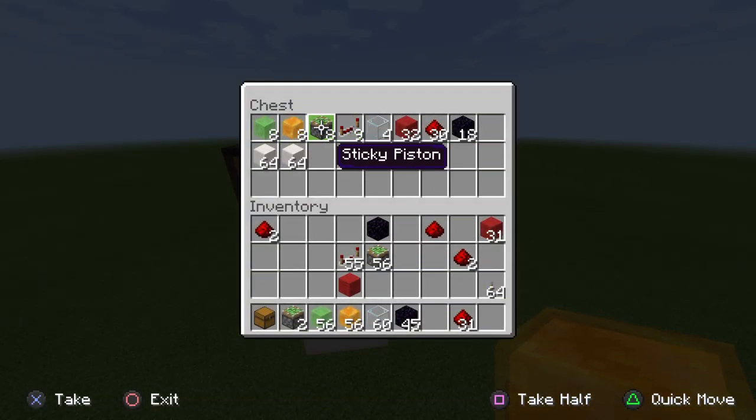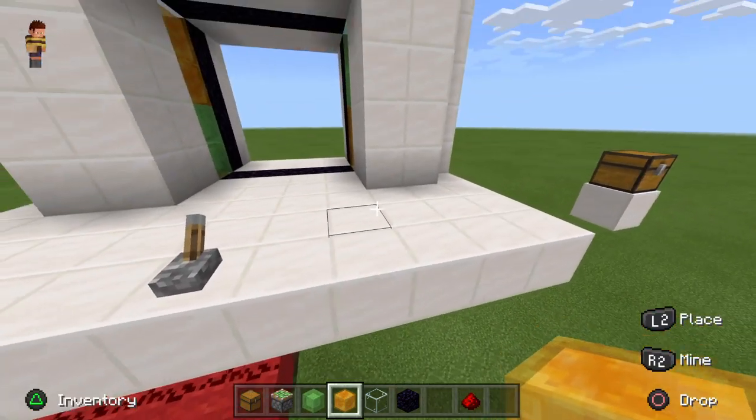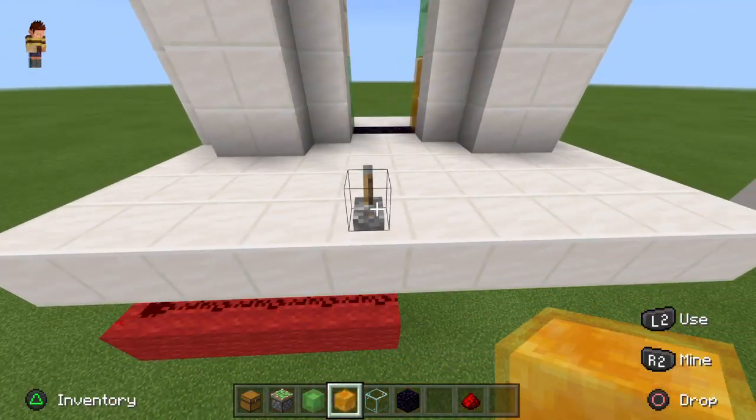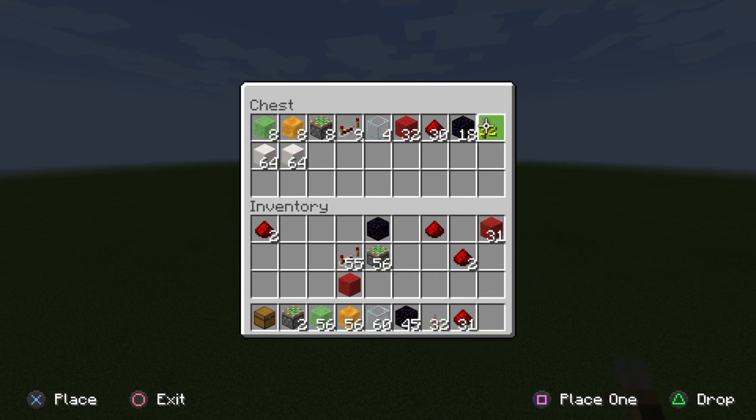Next you'll need 8 sticky pistons, 9 redstone repeaters, 4 glass or slabs or glowstone — stuff like that — so redstone can pass through them, 32 blocks to place your redstone on, 30 redstone, 18 obsidian blocks or immovable objects (so that could be furnaces or obsidian), and around 2 stacks of building blocks for the frame and the door. And I completely forgot — you need one lever.